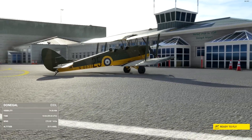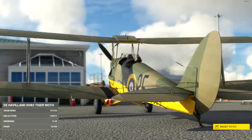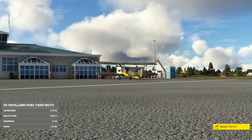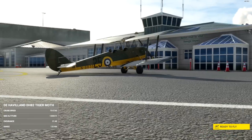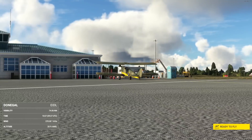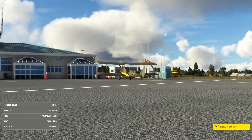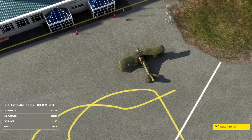It was used by the RAF as a primary trainer — meant for basic, basic training. They had them in other capacities including maritime surveillance, anti-invasion prep, and some even did work as light bombers, though they were terrible at that and were never actually used that way. They were used by the RAF into the 50s when they were replaced by the Chipmunk.